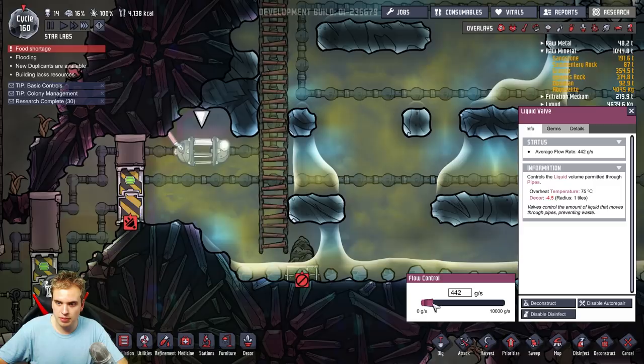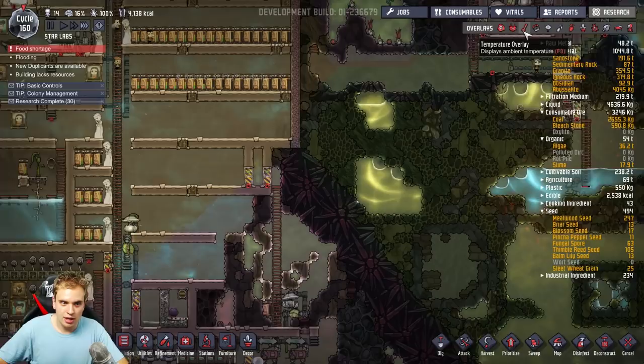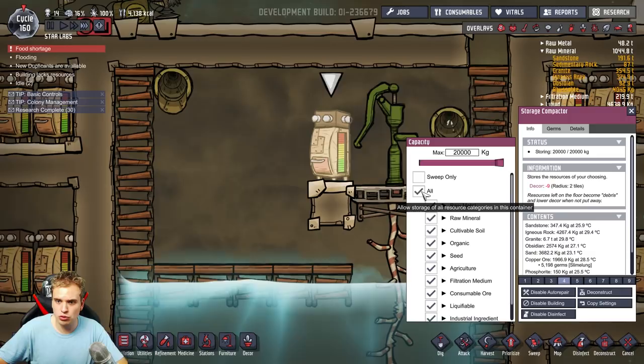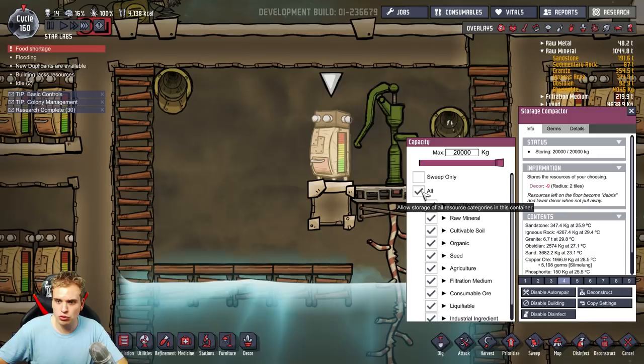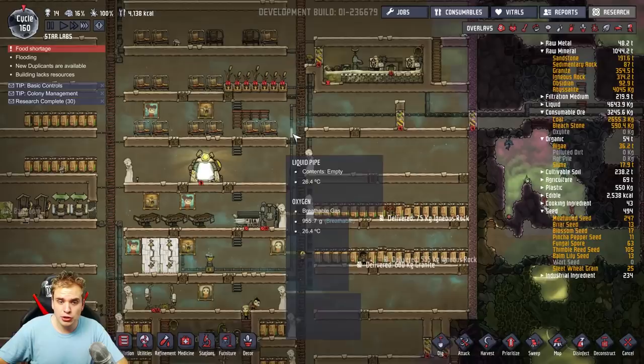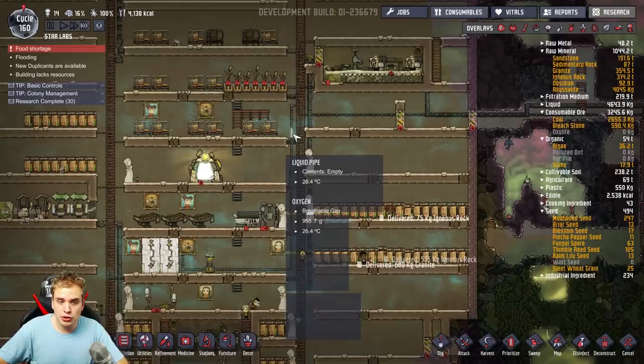I actually need to increase the flow a little bit because the water is gonna be too cold coming inside my base. Apparently it's possible to make your base too cold, guys. This storage compactor was made for ice — I wanted to store ice here, but I don't want to do it right now because my water is pretty cool. I can even freeze it if I put too much ice in it. The temperature in my base is pretty good now.